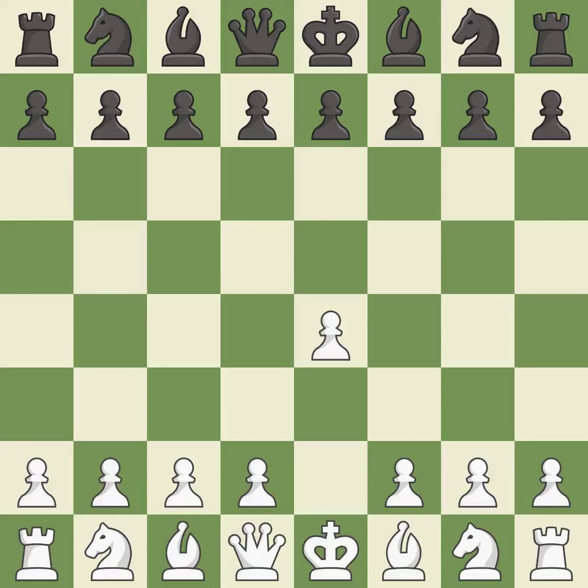Opening with the king's pawn controls the center and opens up the light-squared bishop and queen, often leading to sharp games. In the Caro-Kann defense, c6 supports a quick d7-d5 pawn push to control the center and challenge the e4 pawn.